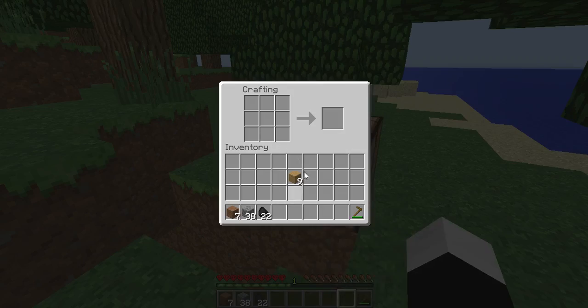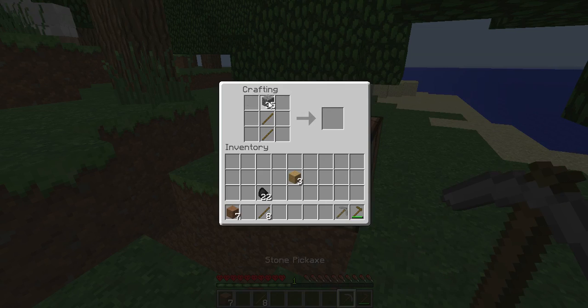So guys, we'll quickly make these tools — an axe, a shovel as well. You don't really need a sword at the moment until you get proper mining. Then we'll quickly make a furnace, and there we go guys.